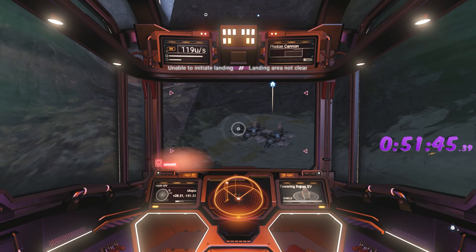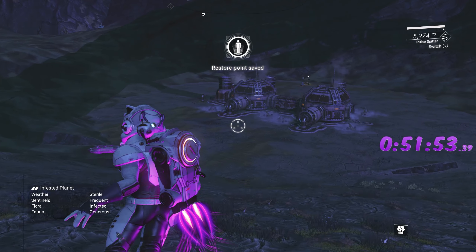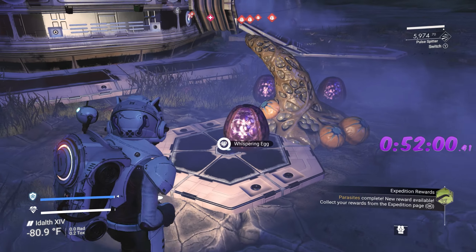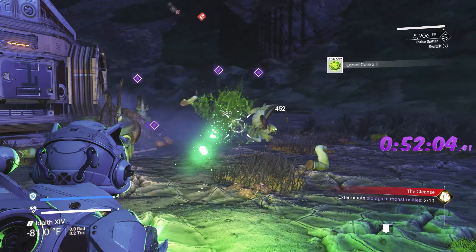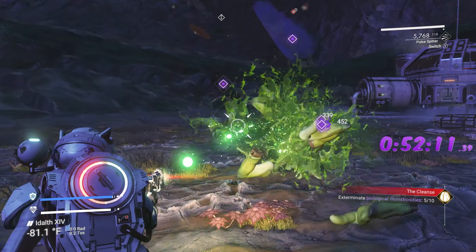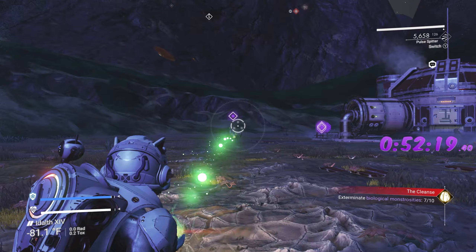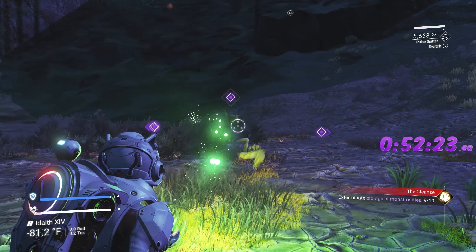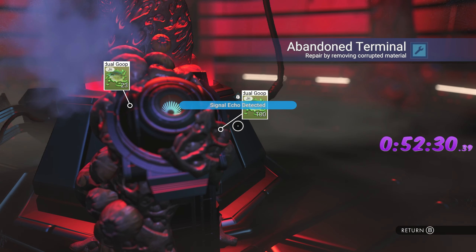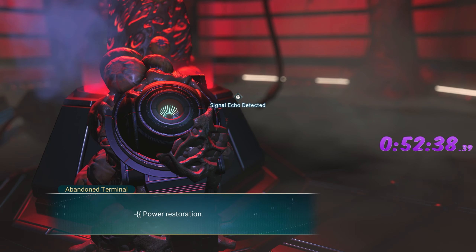Of course there are some worms right there — land. We need to get one larval core egg and then shoot ten monstrosities. Done — shoot ten of these guys. This is why you use the pulse spitter — look at it just destroying everything. Done, done — three more. There we go, and one more. Done. Now go inside, check in for the notice — get out of there, done and done.